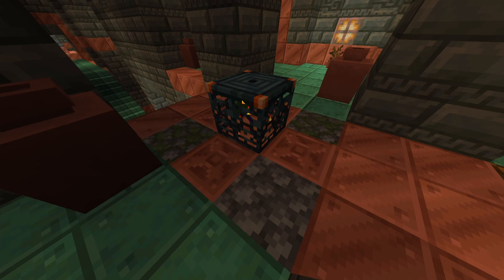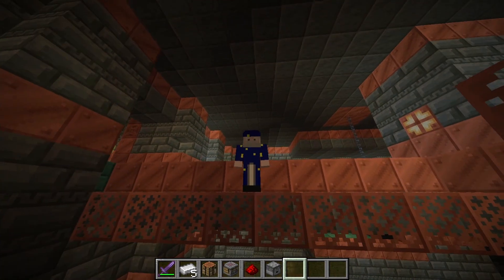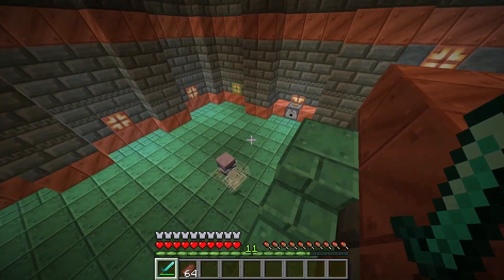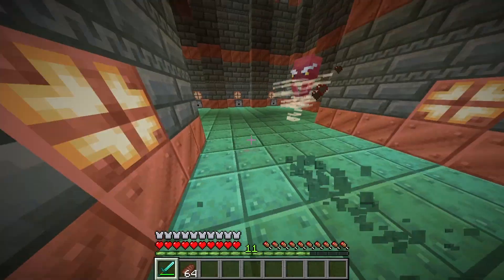The spawner will be surrounded by a certain type of block which will indicate what mob will spawn. Mobs like skeletons can spawn, but there's also two new mobs that can come from these spawners. The first mob is the Breeze. This is almost like a wind variant of the Blaze. This mob will jump around and shoot out wind charges at you, and when killed, it will drop its wind charges and a Breeze Rod.